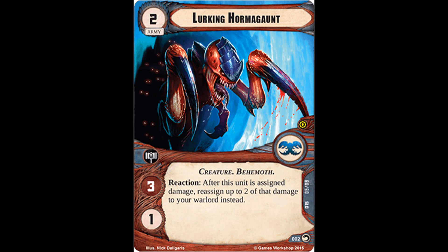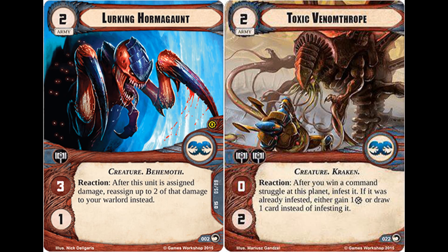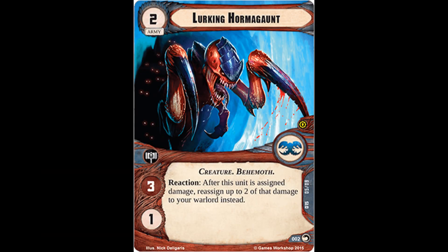On the subject of versatility, at a cost of 2 it's got a built-in Command Icon, so it can net you additional cards and resources — always welcome. It can also supplement the Command Icon-heavy Toxic Venomthrope we've already seen, helping the Tyranid controller amass as many cards and resources as possible. And probably the most obvious aspect still to touch on is that pretty enormous attack value of 3 for a 2-cost unit — it can definitely dish out a tremendous amount of damage. Overall, I like the Lurking Hormagaunt quite a lot.